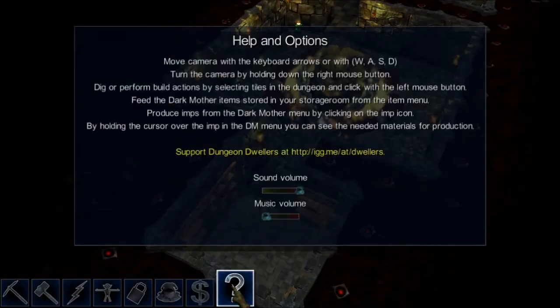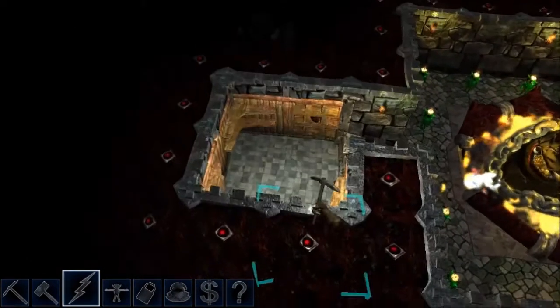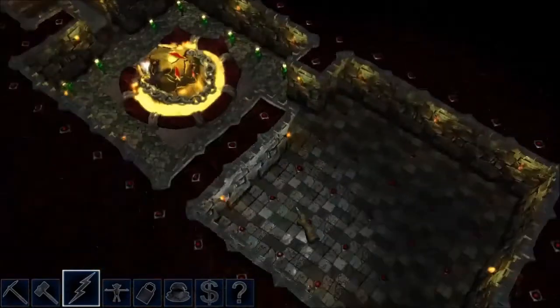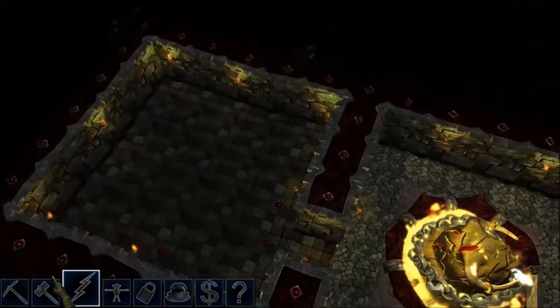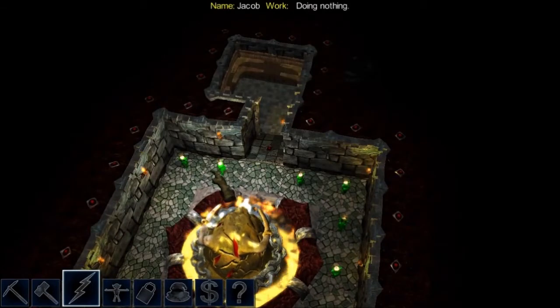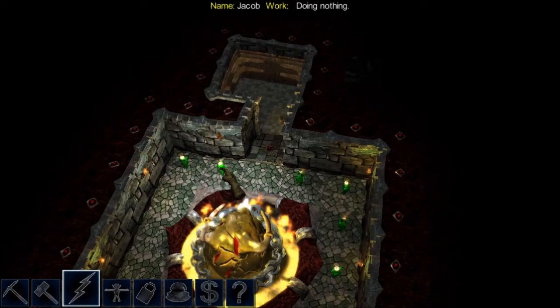I also have an options menu here — if you think the music is too high or too low you can adjust it. I'll put it down so you can hear my voice. Now I think I've described all the main functions in the game. You can also hold your cursor over an imp and press the left mouse button and the hand will get stuck to the imp.